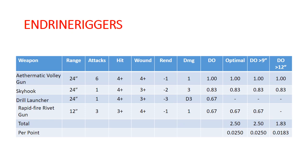Dividing all of that out, we come to 0.025 for our optimal loadout per point. And all we lose at greater than 12 inches is the rivet gun, so we stay at a pretty healthy number. If you've seen the skyvessel video, even at 12 inches we're greater than the total firepower of a gunhauler at two-thirds of the cost. So that is definitely pretty strong.